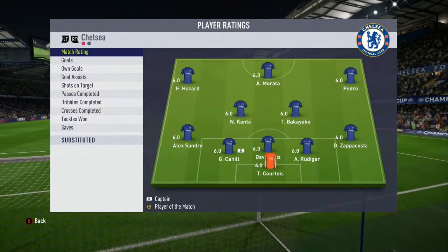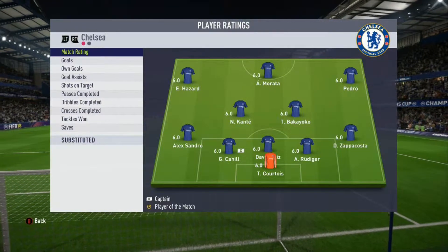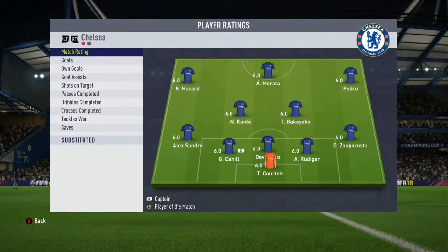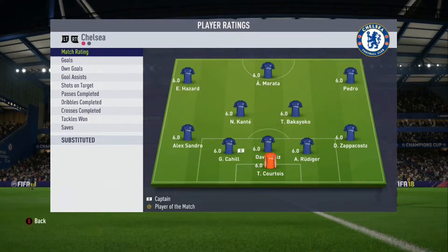The Chelsea team: Courtois in goal; Zappacosta, Rudiger, Davaloise, Cahill and Alexandro at the back in the five-man back line. Kante and Bakayoko in midfield; Eden Hazard, Morata and Pedro leading the line.